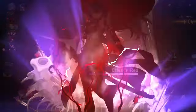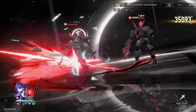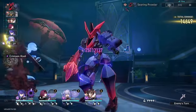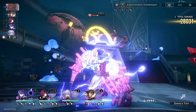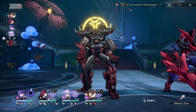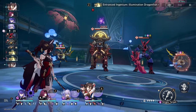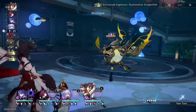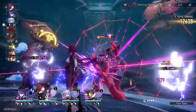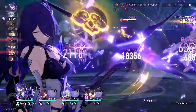First thing you probably wanna know is, is she strong? Does she deliver in the damage department? The answer is absolutely yes. As we expected, Acheron gets most of her damage from her ult, but what surprised me is how much damage she does even off her basic and skill. I've seen her easily hit for like 70k with her skill and even 50k off her basic. The caveat is that she only gets that sort of damage when hitting enemies that have her Crimson Knot marks — the weird flower things you see above certain enemies. If Acheron hits enemies that don't have them, her damage output tanks considerably, so always target marked enemies.